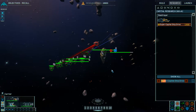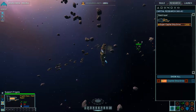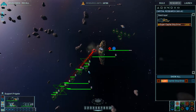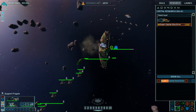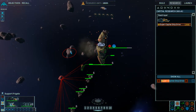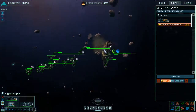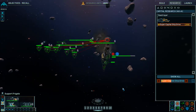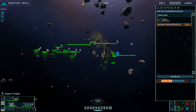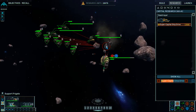Combat maneuvers begun. Group 5 reports victory multiple times. One of the best ways is to come behind the mothership and see what things are there. Just look for the big ones and take them out. Group 5 has defeated the enemy.